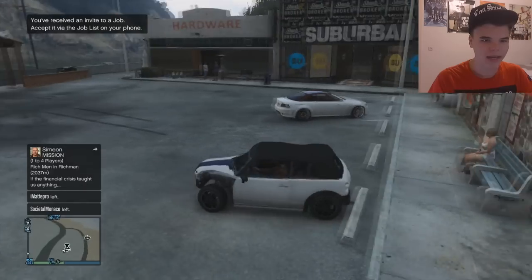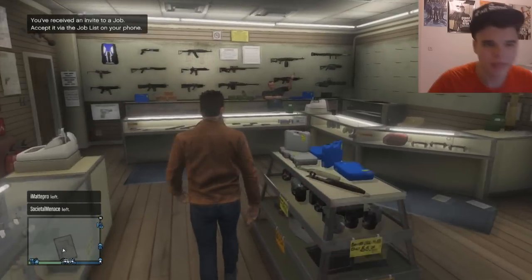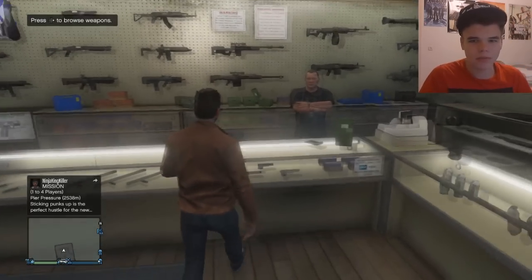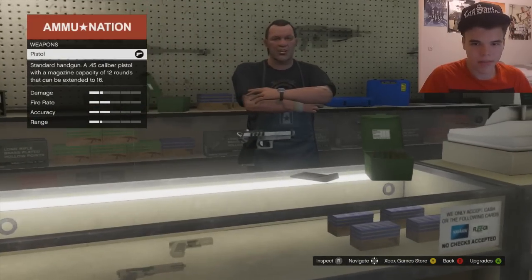Oh, I can start a job or activity. You received an invite for a job — I'll pass on that, I'm going to get some weapons. The clerk says I'll be getting a special VIP price during this visit. Okay, VIP price.